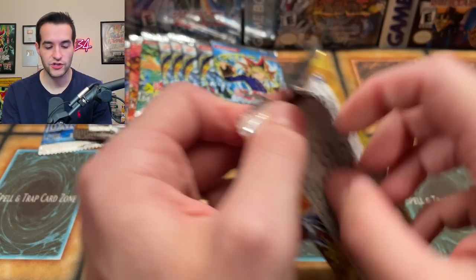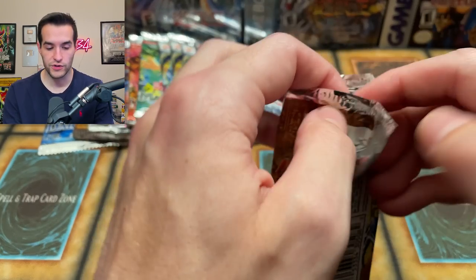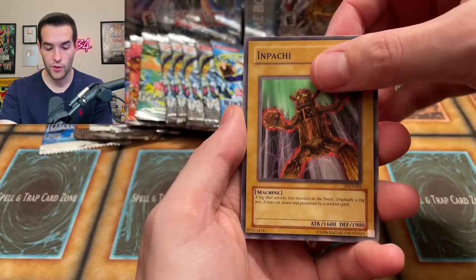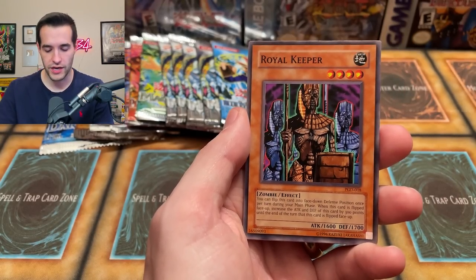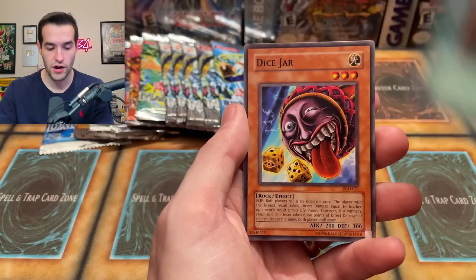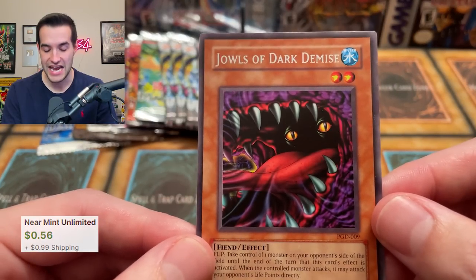Let's go back to a Pharaonic Guardian pack — we still have two extra of these. We also have three original print Metal Raiders which are going to be pretty cool. Pharaonic Guardian pulls: we already pulled Trap Dust Shoot. Looking for Metamorphosis — there's also a really expensive card that went up to like $15. Pulls: Enpachi, Royal Keeper, Pyro Clock with Swarm of Locusts, Secret Pass to the Treasure, Dice Jar — still a few bucks — and the Jowls of Dark Demise again. Eyeballs in a mouth — that is horrifying.